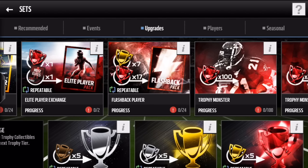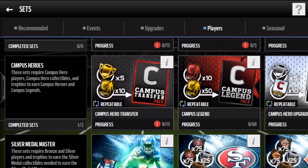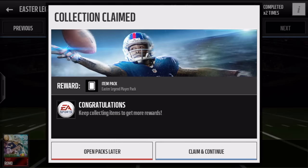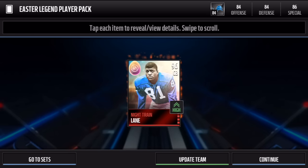Real quick guys, if you do any pack openings — not necessarily on your channel, just for fun — like campus legend packs, flashback packs, and you want me to open them and post them on my channel and give you a shoutout, you can DM me on Instagram. It's the same as my channel name: LinesYT. Follow me, I'll accept you, then DM me. Anything — legend packs, flashback packs — if you want to see if you can get something better than what you'd get, definitely DM me. But enough of that, let's get right to the Easter legend pack.